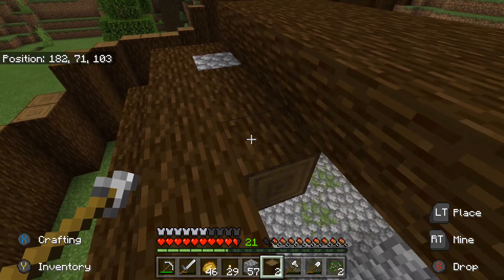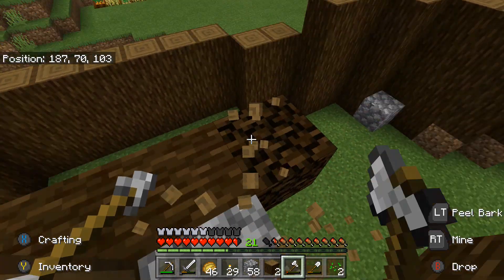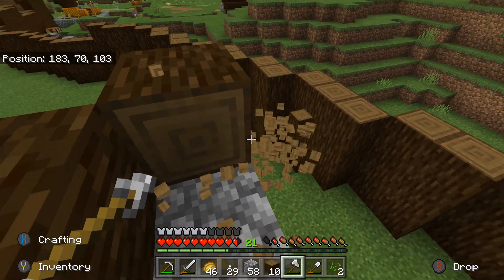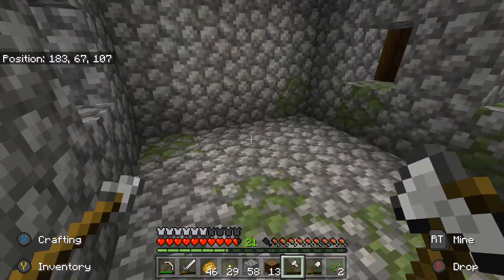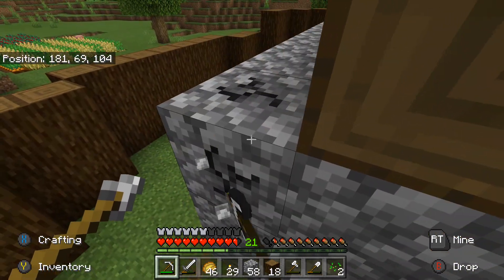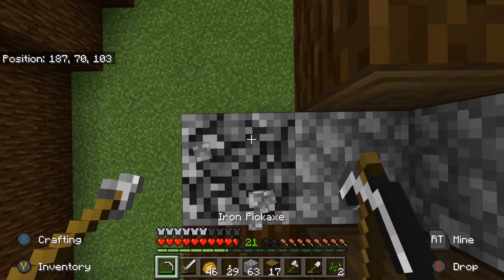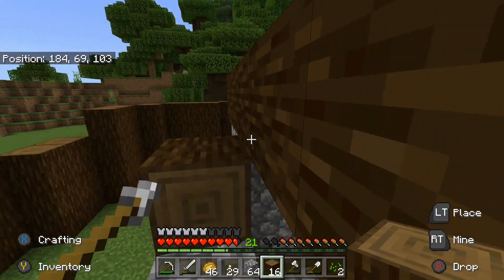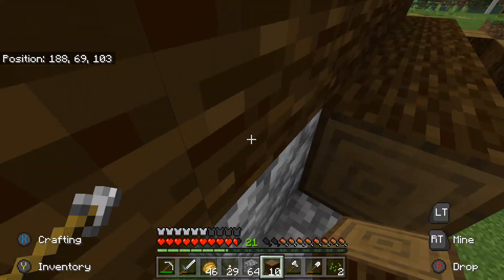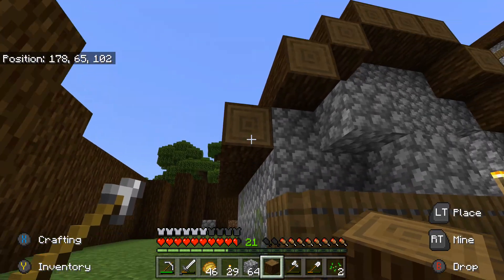So like this. I'm hoping that axe lasts - yep, it lasted. Is there any inside? Nope. Outside? Yep, I'll grab all this. I need to just take one block off the side. I'll put a block down first. So that, and then there we go - done.